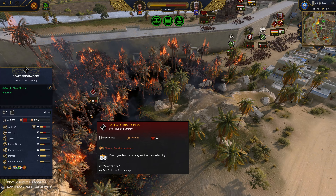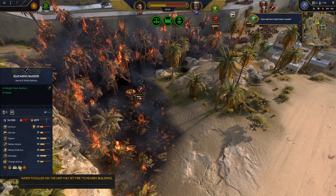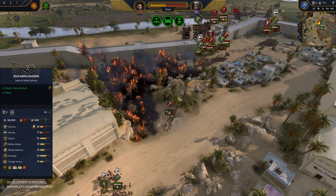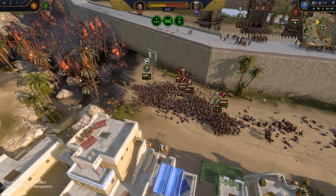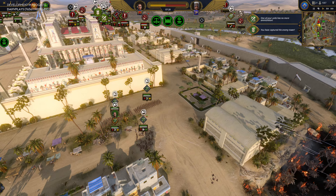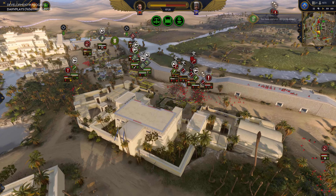The Seafaring Raiders are actually taking a little bit of damage as they run through this flaming forest, which does make sense. Raider units, as in Attila, will just kind of passively set fire to stuff if you have this raiding stance turned on — pretty interesting. They definitely took a lot of damage running through that burning forest. So not only does fire deal morale damage, it also deals real physical damage. Will it actually end up spreading to the buildings, or will it mostly stay contained to the trees? A lot of these buildings are made of mostly stone, so that definitely helps out for fire suppression.